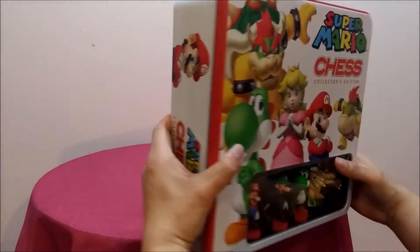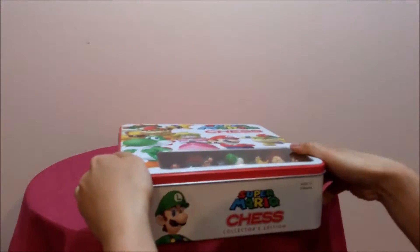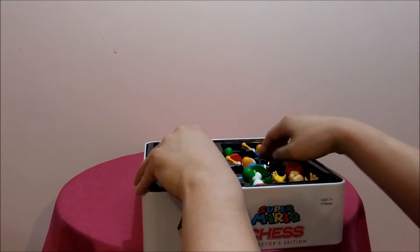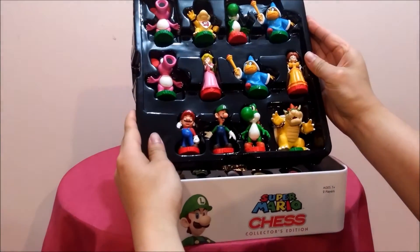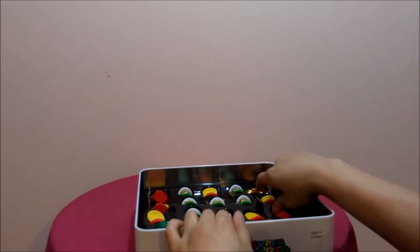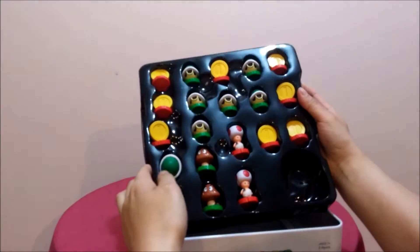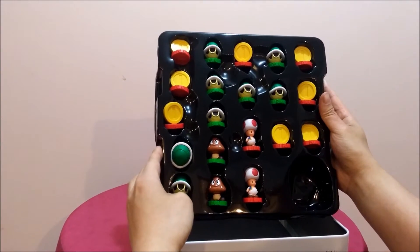Let's take a look at the inside — the fun part. So here we can see more of the main characters, but there's even more characters inside here. We've got Toad, Mushroom, the coin and the green turtle shell.